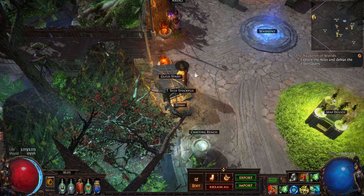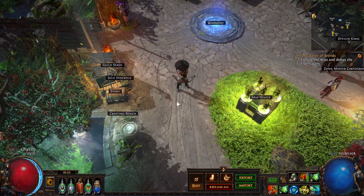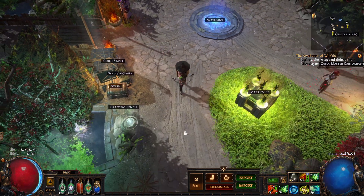You can click all of them. The first trader is up here — it's Navali, just also for divination card trading and stuff like that.